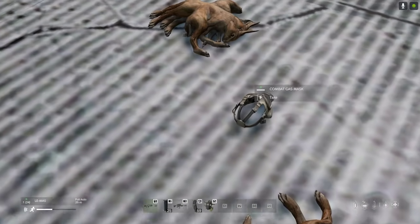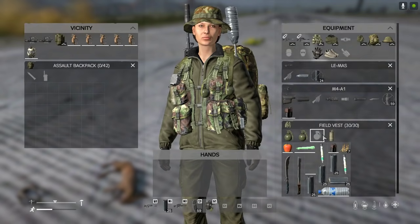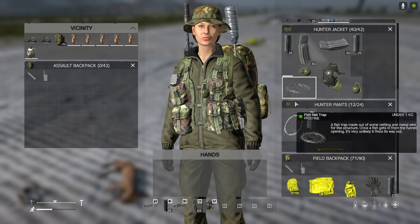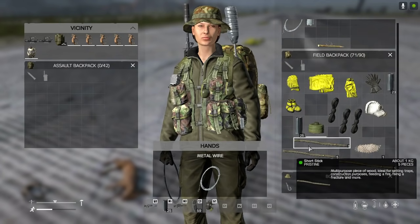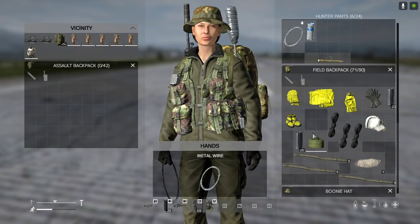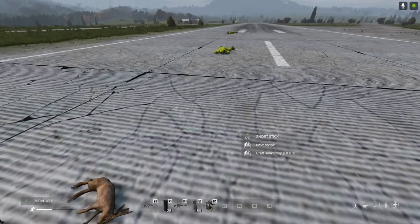How fun is this — this is absolutely fantastic! Now we've also got snares. You can craft snares now. Rabbits won't be running around the server by default, but if you get some wire and combine it with a short stick, you can craft a snare trap — not a tripwire, a snare trap.